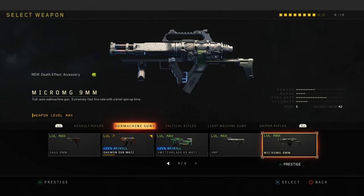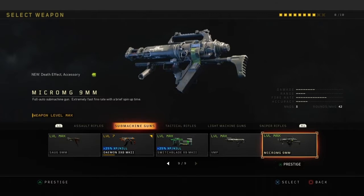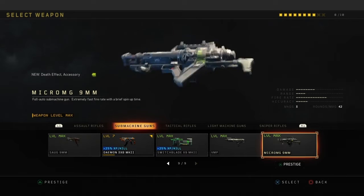Micro MG 9mm — this is basically my camper's gun. This is not a rare gun for me to use. I always use this when I'm playing something campy or on maps where I want to camp. Basically this is a trolling gun. And that's all the SMGs.